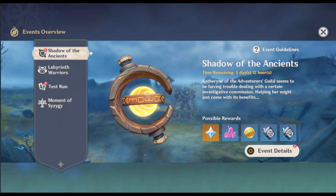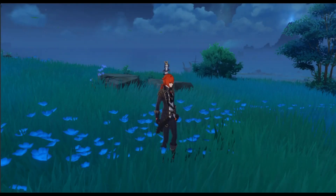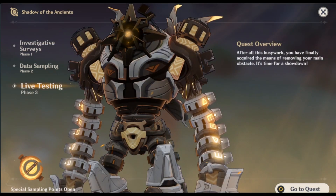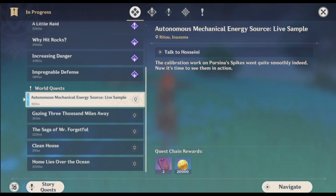What's up you guys, we're doing part 3 of Shadow of the Ancients today, that good old event quest. Let's go find the autonomous mechanical energy source — live sample.